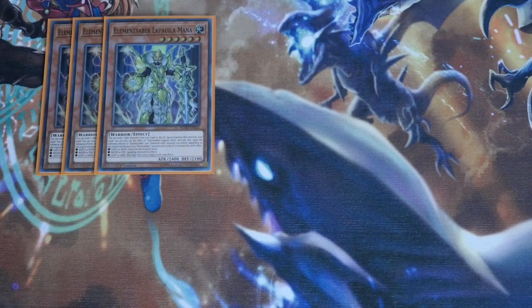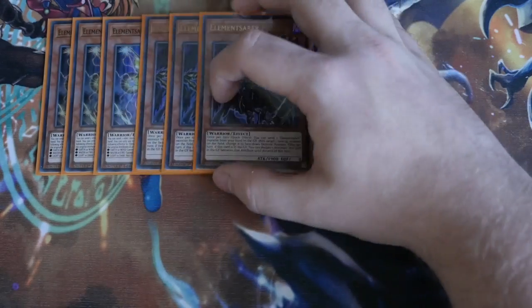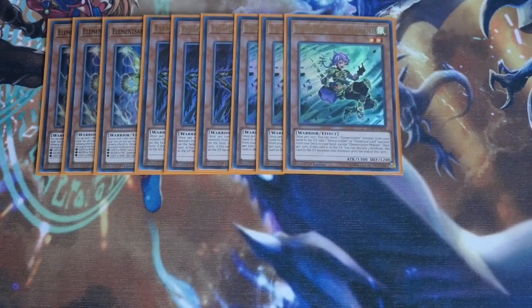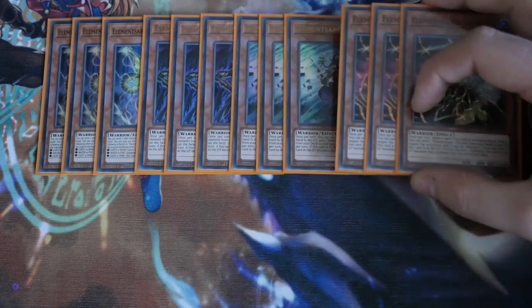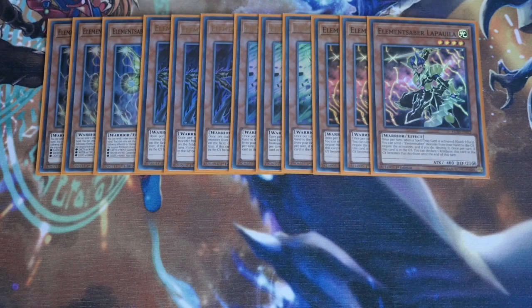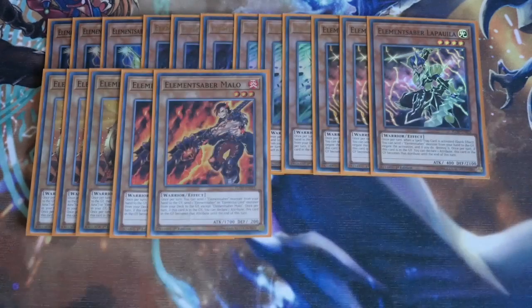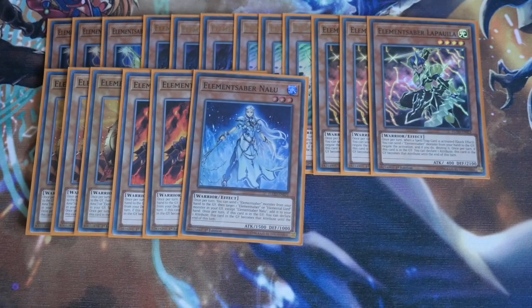Lepulia Mana sends two from your deck to the graveyard, or two from your hand, unless you've got the field spell in play. And then whatever attributes it gets, you get different effects — your Element Sabers can't be destroyed by battle, can't be targeted, or can't be destroyed by card effects. We've got Triple Malehu — Book of Moon during the player's turn. Triple Makani, your searcher of the deck. Triple Lepulia, your spell/trap negator. Triple Anya — this is your own personal Monster Reborn, really powerful. Two Mallow, your extra Foolish Burial of the deck. And then one Nalu, just to help with additional attributes in the graveyard.